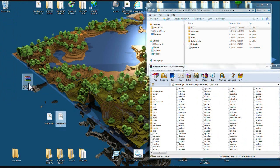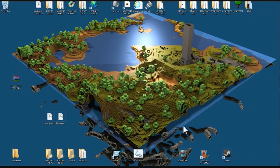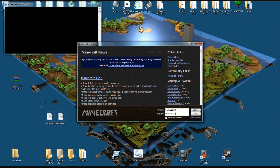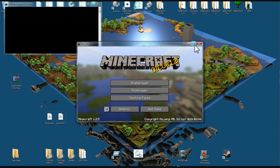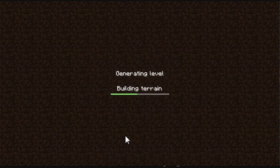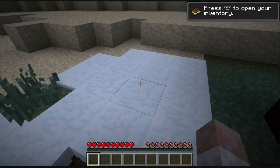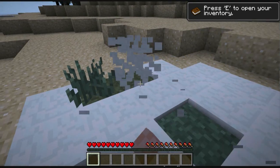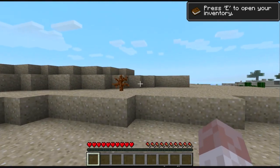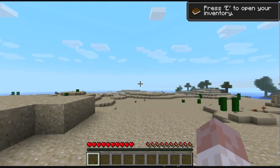Before we install the mod, for safety's sake, we're gonna close this out and start up Minecraft. Load it up, let's create a new world and make sure everything is working. It looks like everything's working — no goblins yet, it's a safe world out here, but not for long.